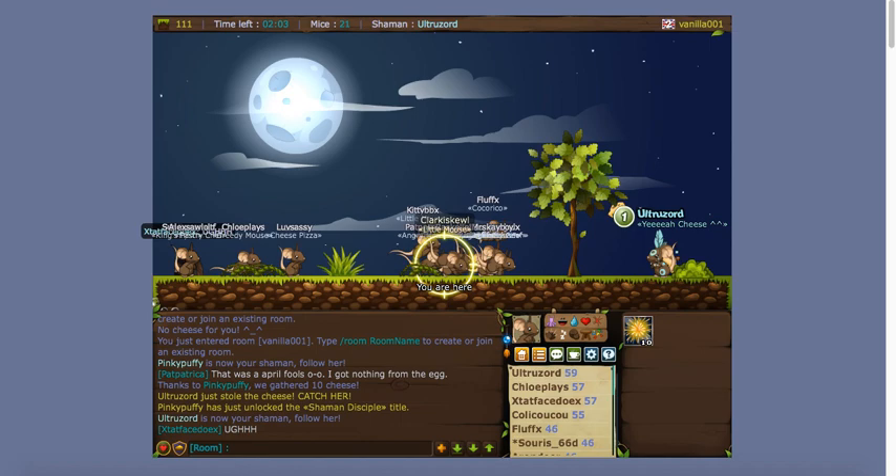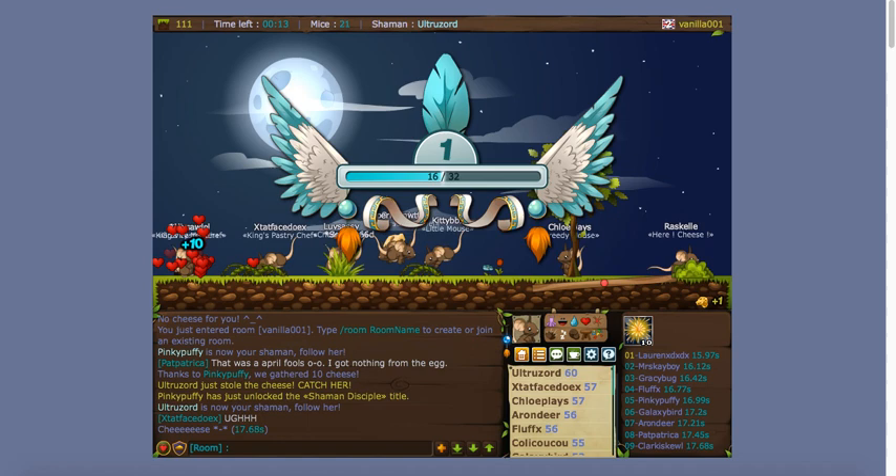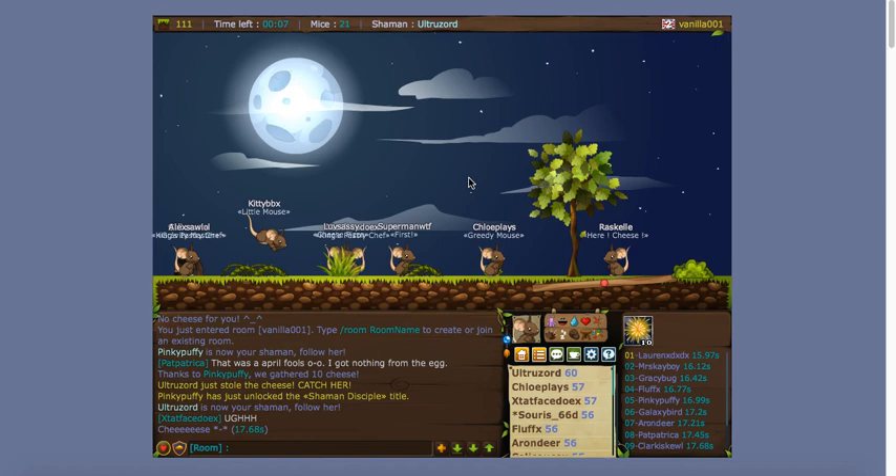Every round is kind of different. For this one, we had to grab the cheese from the shaman — that mouse with the blue title. Now that we've got it, we return to the hole and we get some points to level up with.